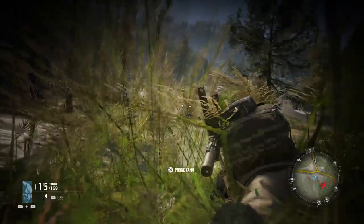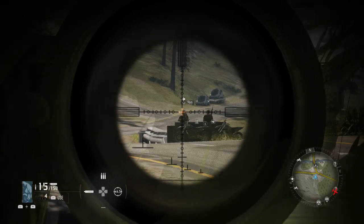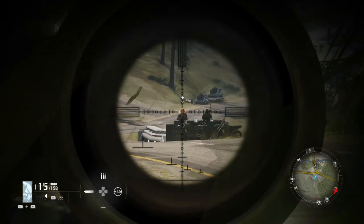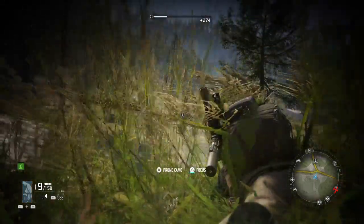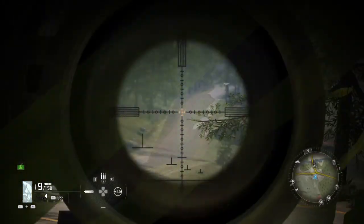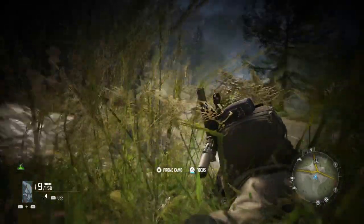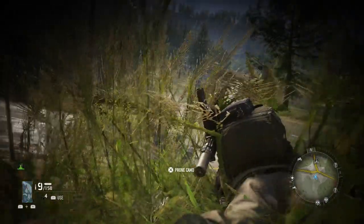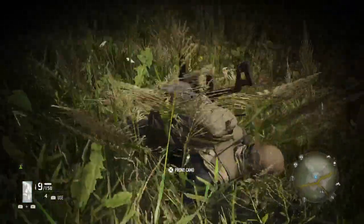Let's do that one more time — scope in on these guys, and very gently let off of L2, and pop. So that's how you do it: L2, focus on your target, gently let off, and repeat that a couple times. Take out some guys doing that and you will complete all the sharpshooter challenges.